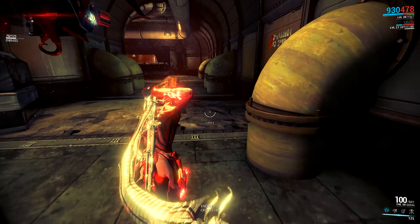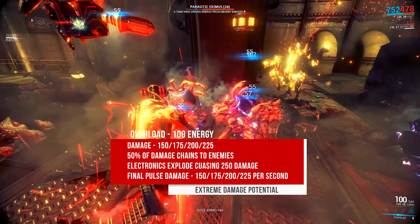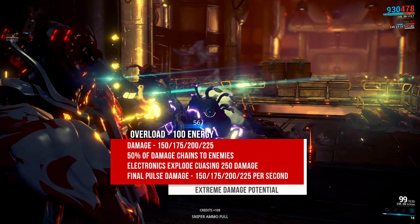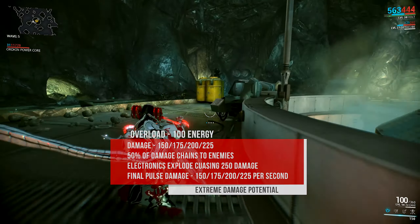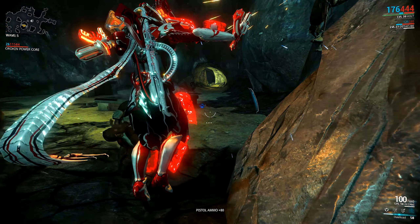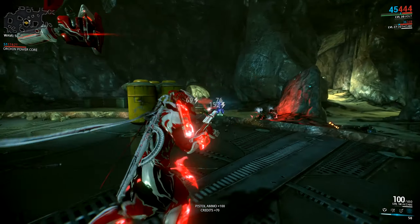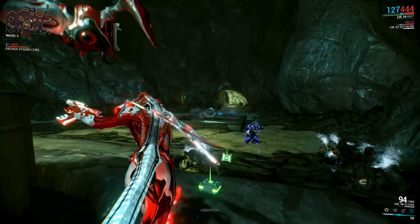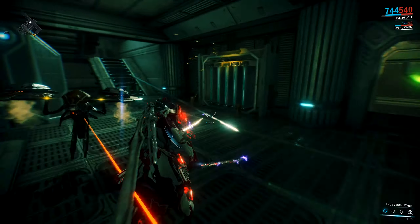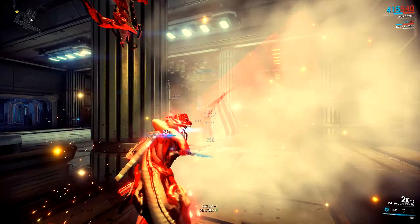Up next is Electric Shield, with an energy cost of 50. Electric Shield will create a barrier between you and the enemy in the direction you are facing, and it will absorb all incoming enemy fire. It will also grant an additional 50% damage to friendly fire shot through the shield in the form of electric damage, and those shots will receive a 2x crit damage buff as well. The shield lasts for 10, 15, 20, or 25 seconds depending on the rank of the card, and the duration is affected by power duration mods. For higher level runs where Electric Shield becomes one of the core reasons to run Volt, it is highly recommended to have a high ranked power duration mod as part of your setup. The shield can also have various effects on friendly weapons shot through it, though these are subject to change and many can be bugged from various updates, changes, and hot fixes.